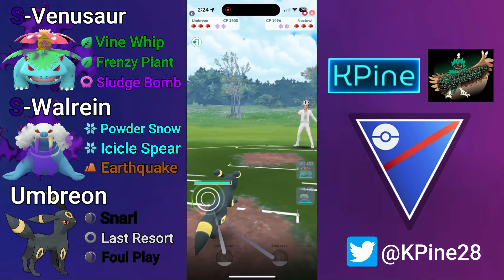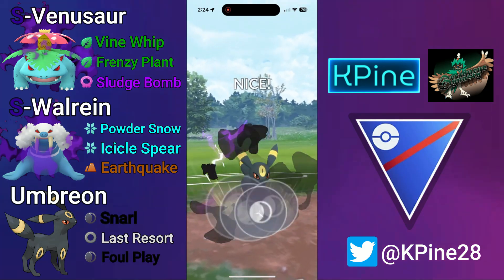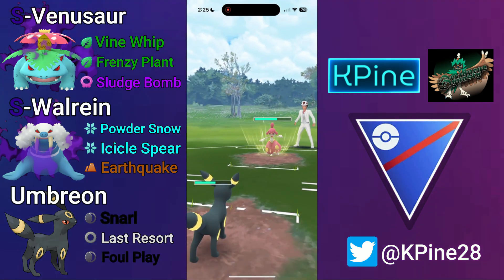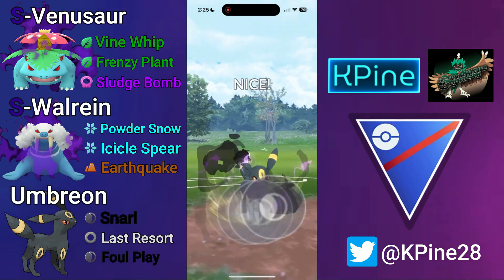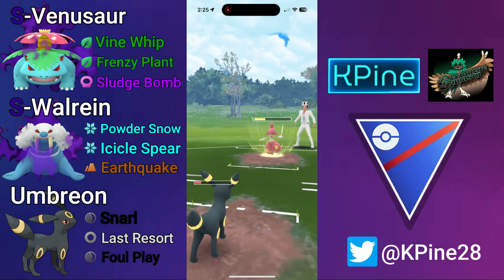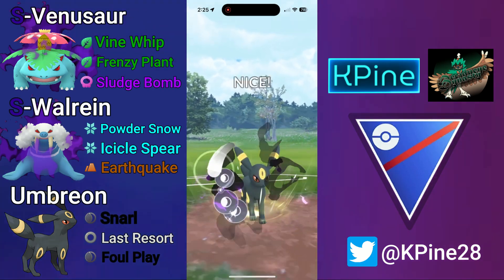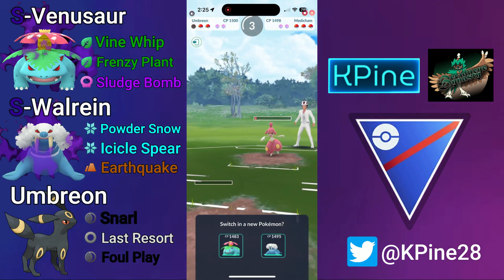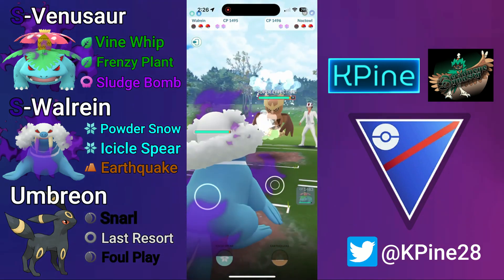Next matchup: Shadow Venusaur into Knocked-Out again — terrible lead — so we swap into Umbreon and see Medicham again. We throw on bad timing on the swap-in, letting a free Counter through. That's okay because we bait out the Medicham so our Wall-Rain doesn't have to see it. Next Foul Play comes through with nice chip damage, and this Medicham looks more XL'd than the previous one — they won't have to give up a shield, which is a little unfortunate. But we can bring in Venusaur for the farm down.